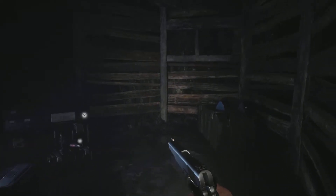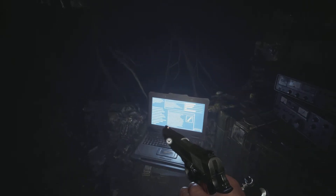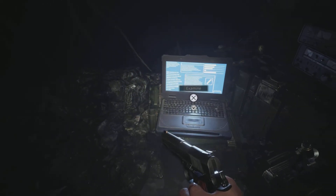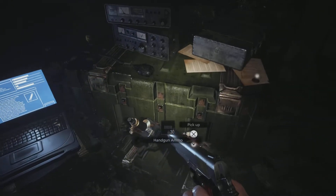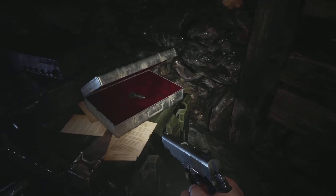Just search around. You will see the file, you will see an easter egg. You can read it, get all the ammo, and in the box right beside Ethan is the foregrip for the W870 TAC, making it even more reliable and versatile.